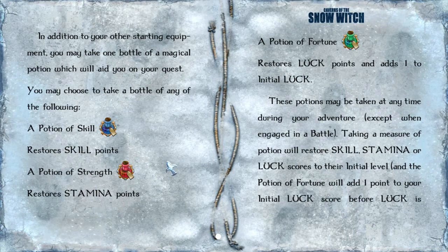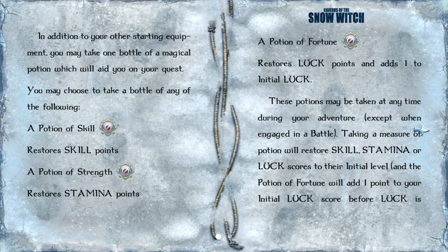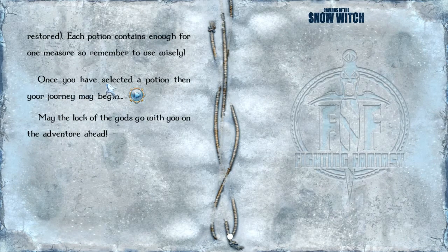We have rations for food, and our skill is pretty good — at 11. So let's go for luck; we could always go with more luck. We'll add 1 to the luck trait, which is good. Are you sure you want to use the potion of fortune? Sure, what could go wrong? Once you have selected a potion, then your journey may begin. May the luck of the gods go with you on this adventure ahead. Okay, so we are committed.